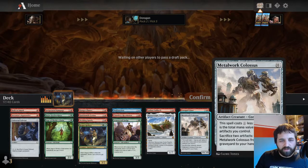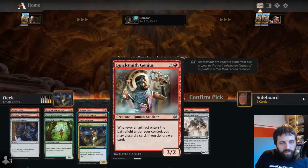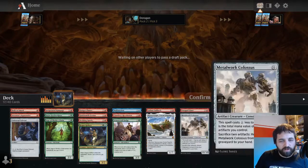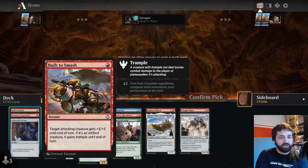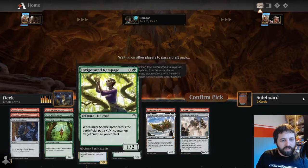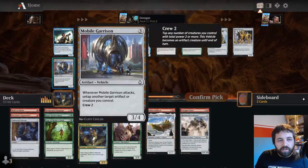This is probably going to come out, but this is a non-creature artifact, so this makes Metalwork Colossus cost six - which is pretty cool, something to keep in mind. Quite happy with the way this draft is going. I've got lots of removal: Welding Spark, Hungry Flames, Chandra's Revolution, potentially Malfunction. Builder Smash: target creature gets plus three plus three for a single red, and if it's an artifact it gets Trample. Don't know how many artifacts are knocking about, but it's doing okay.